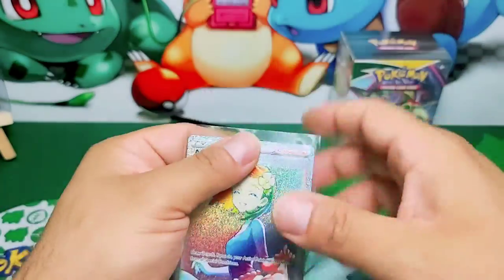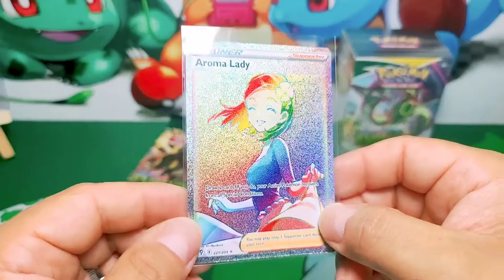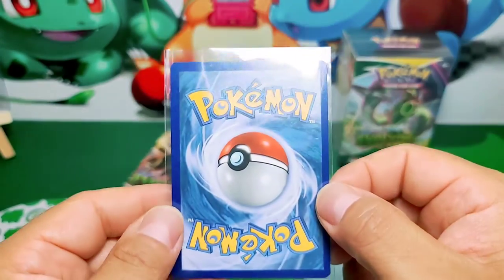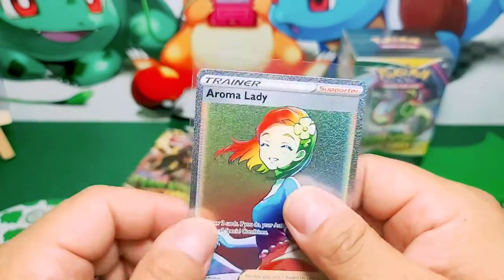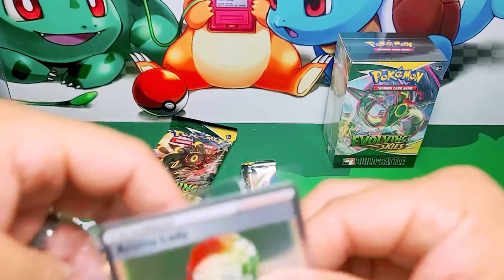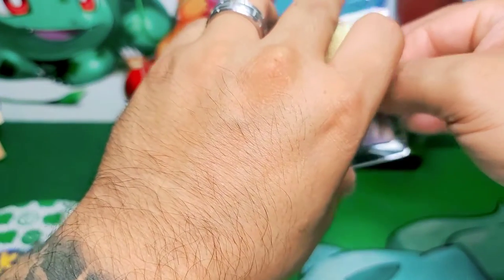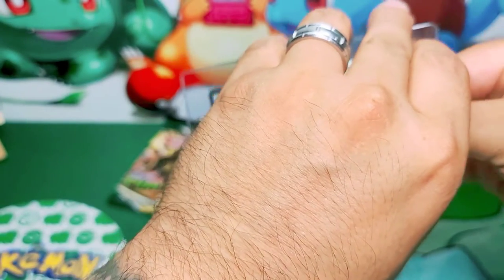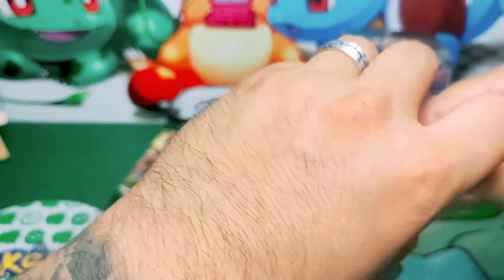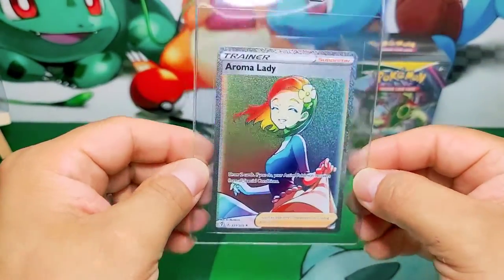I told you guys we're gonna pull something good today. By now we should pull something very nice. Another rainbow rare trainer - hyper rare if you will. Very nice, a little off but we will take it all day long. We will put this young lady in a card saver because that's the way to do it. Looking nice, looking nice people!